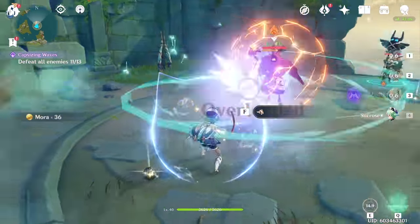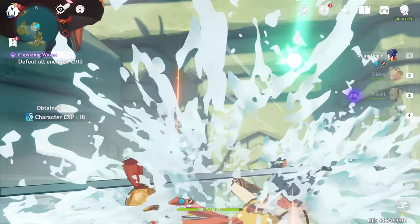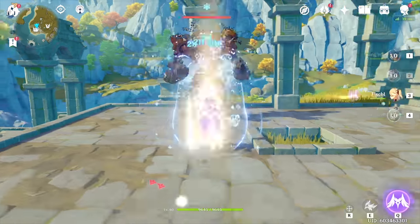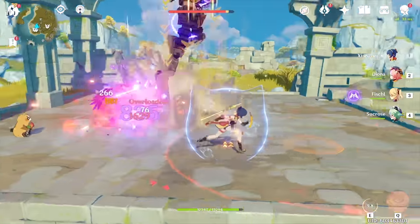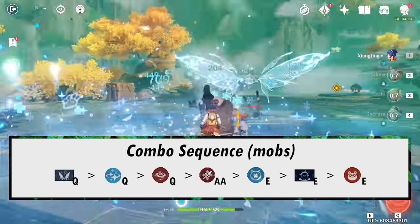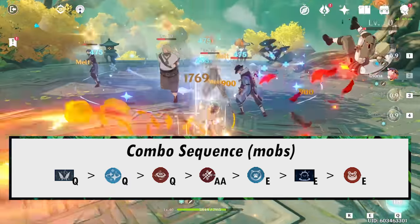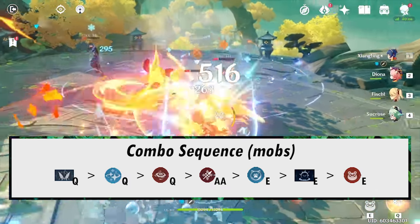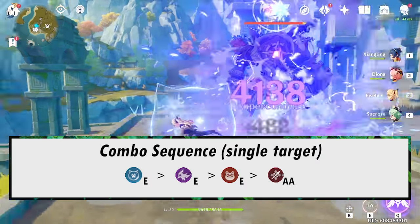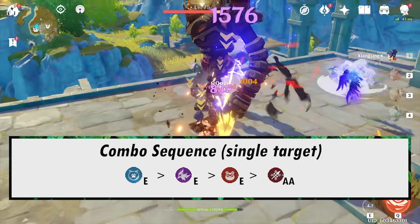Instead of Bennett, which provides redundant healing, I've chosen to skip the Pyro buff in exchange for more versatility. Especially without Chongyun turning your basic attacks into Cryo, triggering Superconduct with Diona and Fischl will help Xiangling deal with beefy single targets. The Abyss core is Xiangling, Diona, flex, and flex for Anemo. The combo against mobs is Sucrose Q into Diona Q, Xiangling Q, Xiangling auto attack until Sucrose Q wears off, Diona E, Sucrose E, Xiangling E, then Fischl E to proc Overload once the Melt proc fades. For single target: Diona E into Fischl E for Superconduct, Xiangling E for Overload after Superconduct, Xiangling auto attack for 8-9 seconds, then rinse and repeat.